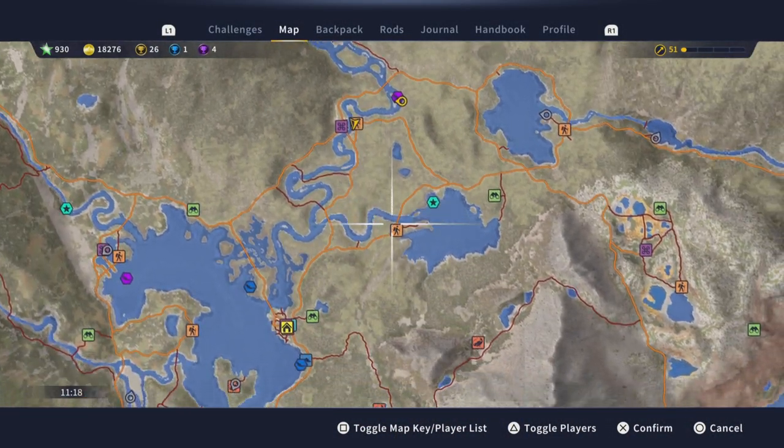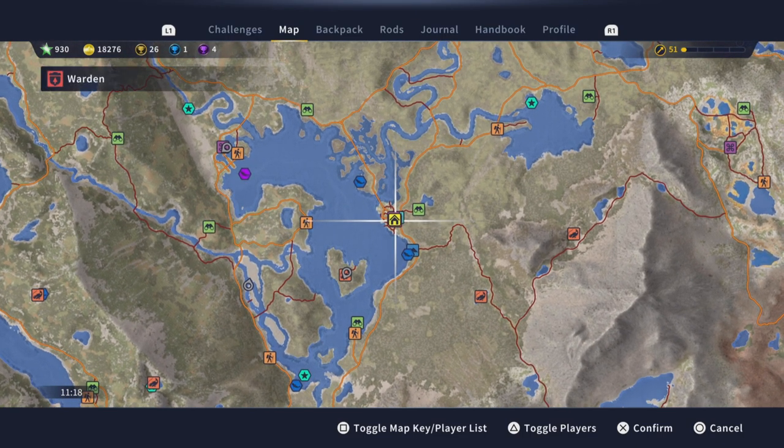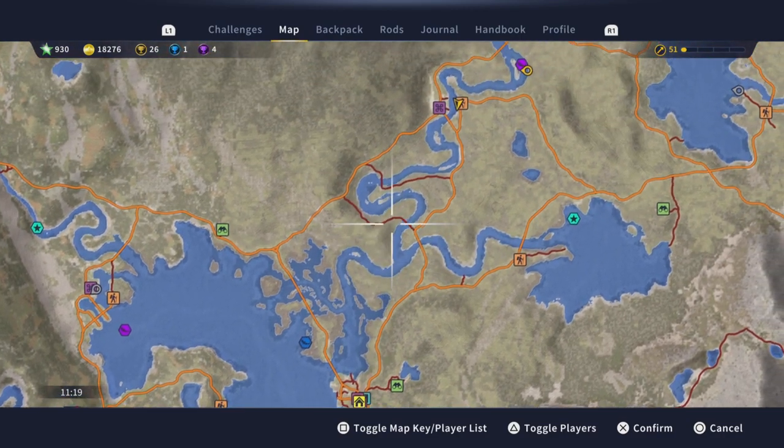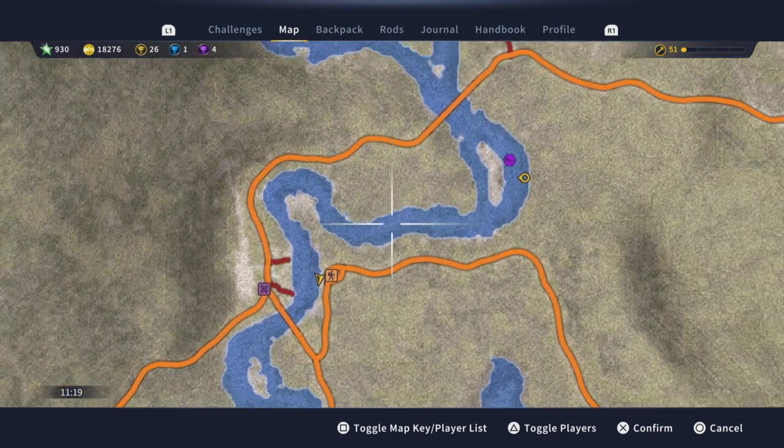First, head over to Johnson's Rast Trailhead, which is located north of the Diamonds Peak outpost, which is down here. That's the main outpost, so just head straight north of this river and you'll find the Johnson's Rast Trailhead right there.